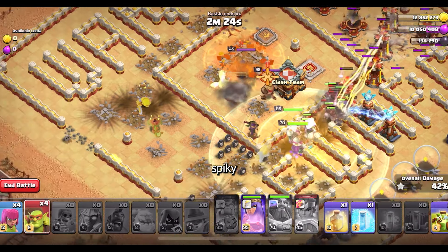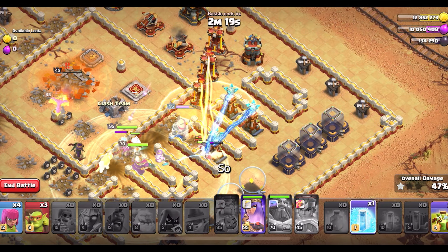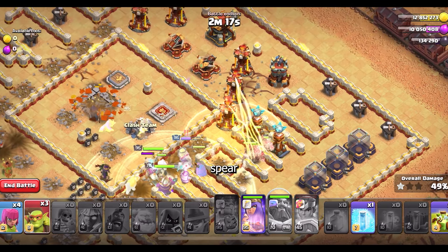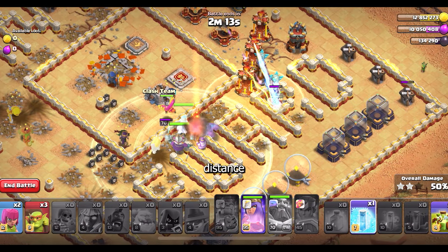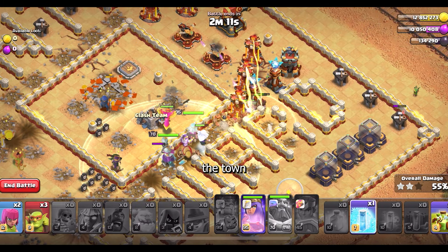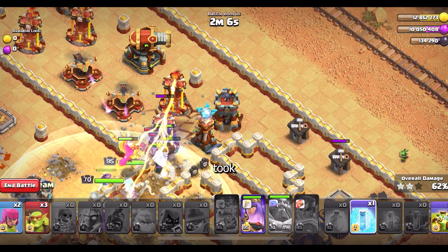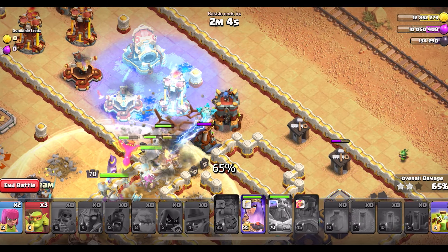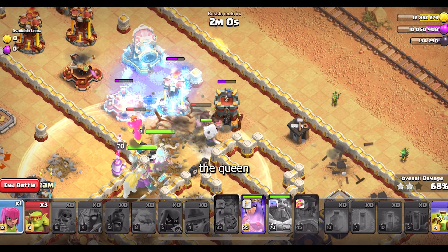The spikey ball hit but the Royal Champion is still surviving. Basically, with the Rocket Spear you can attack from really far away at a safe distance, and you can take out the town hall easily with only the Royal Champion. I took most of the base — 65% — and I still have the Grand Warden, the Queen, and the Electro Titan left.